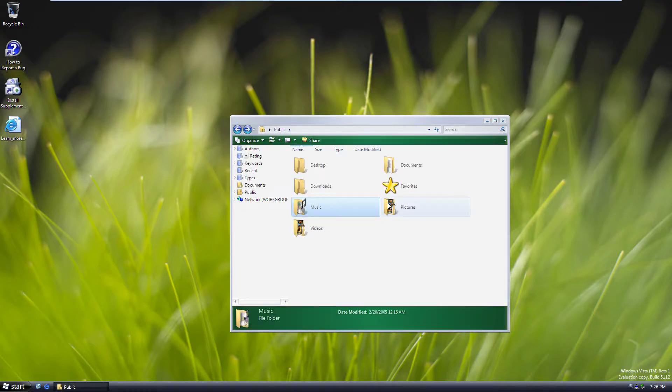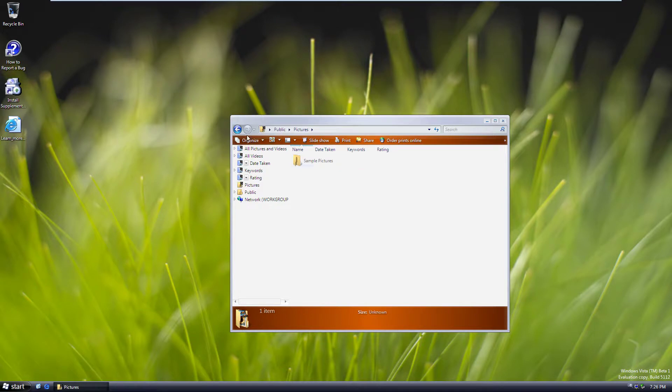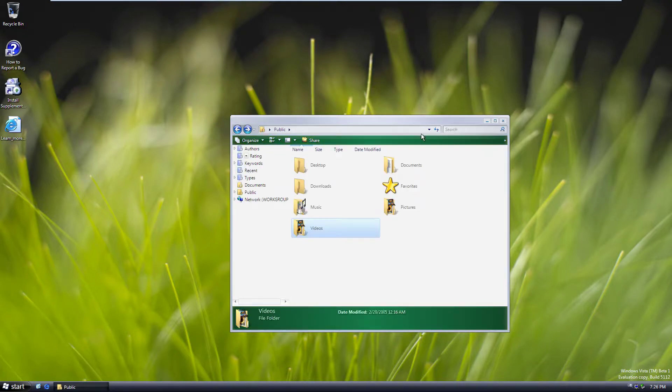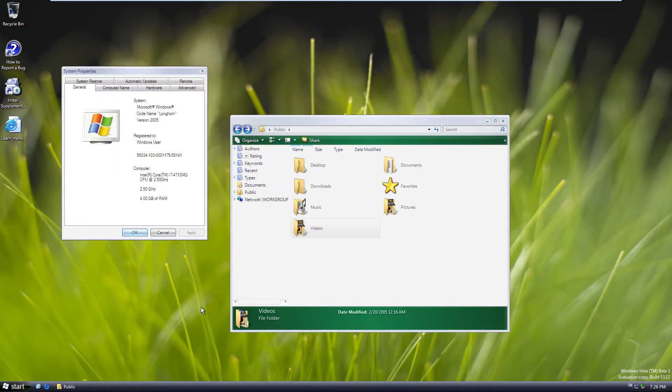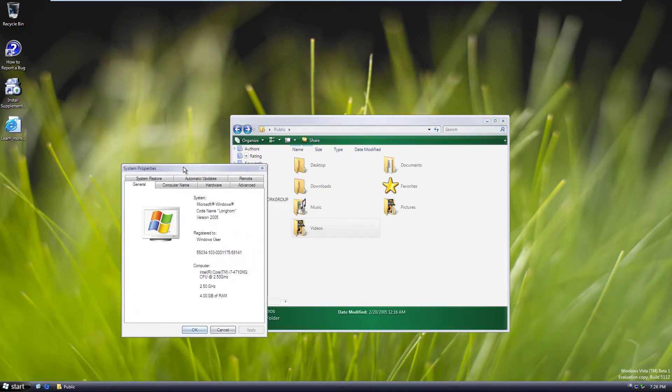A lot more features were added and those icons were changed for something more modern. It got transparency, which caused a lot of problems for those of us with weak computers back then. I set four gigs of RAM for this VM because it was already very heavy for the time. I think this build is from 2005 — yes, version 2005 — as you can see up there.